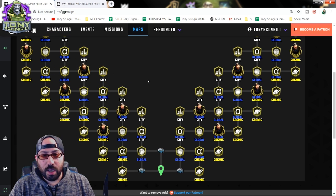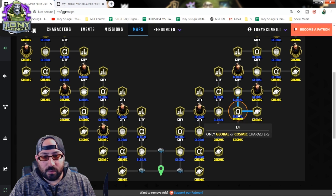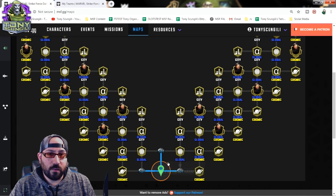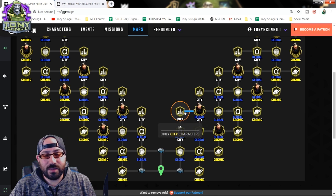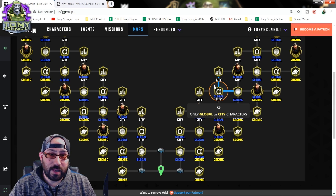As far as the Alpha raid is concerned, there are three base categories based on location of characters: city, global, and cosmic, as well as a handful of shared lanes - global city, global cosmic. The more global characters you have, the more overall nodes you'll be able to do, as you can take the pure global lane and anything in between. So you always want to focus a little bit more on having enough global characters to satiate the fights between your cosmic or city.